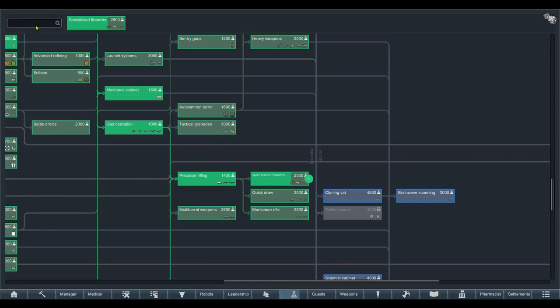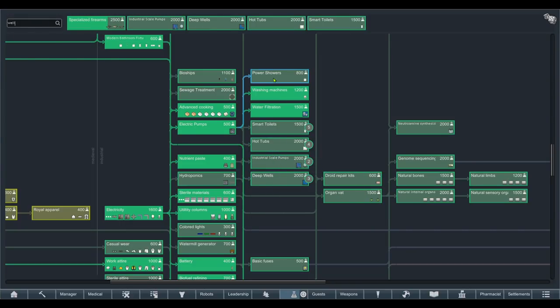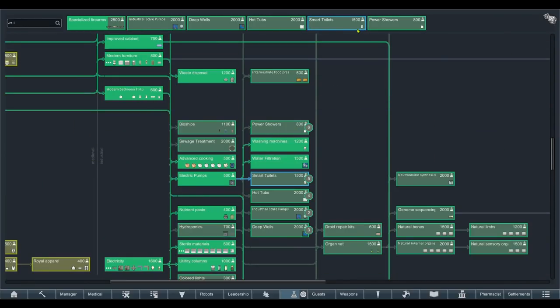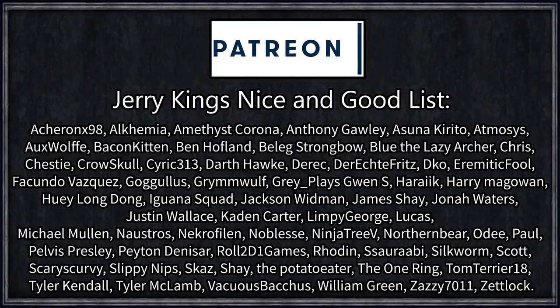Tomorrow I want to do more research on specialized firearms. I want to make the sprinklers sustainable - looking at industrial scale pumping and deep wells. We could also go for hot tubs, smart toilets, and power showers - full blown luxury. Thank you all for watching - what a silly episode. We beat the empire though, which is a massive gain. The settlement policies should be enacted by the time we get back tomorrow.